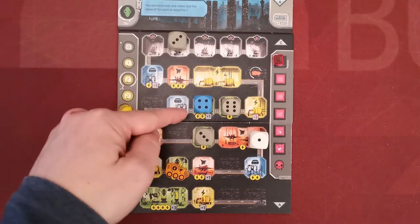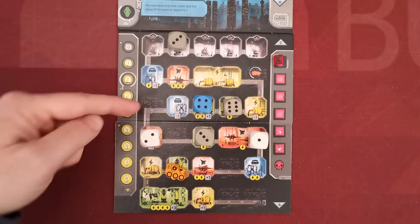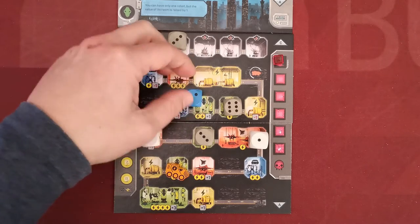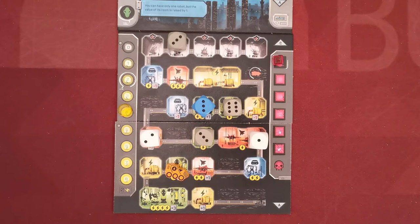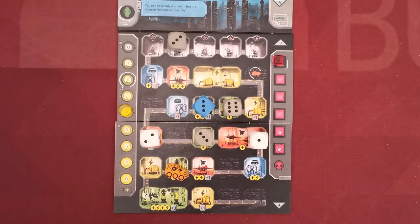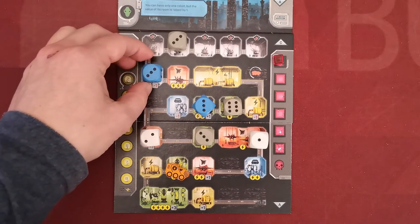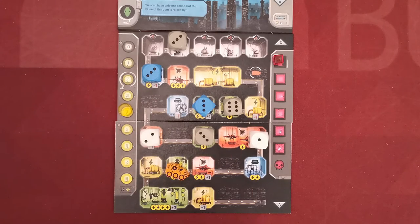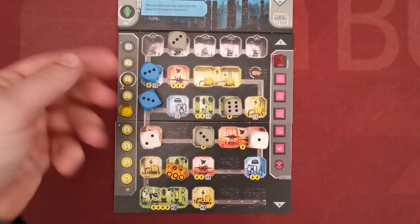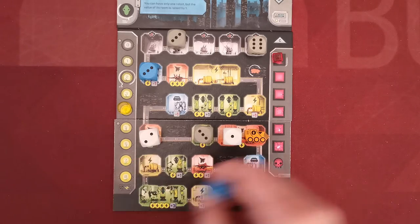During the dice phase, worker dice must be placed in separate columns, not taking robots into account. During the second phase, untilted robots may activate the room they're located in, the same way as normal. At the end of resolving the room, the robot decreases its value by one and is tilted to show it's exhausted. Robots may not be moved and are discarded once their value would drop to zero. You can have up to two robots in play at the same time, and you can use robots to generate other robots. If the excavator moves behind a robot, the robot is automatically destroyed.